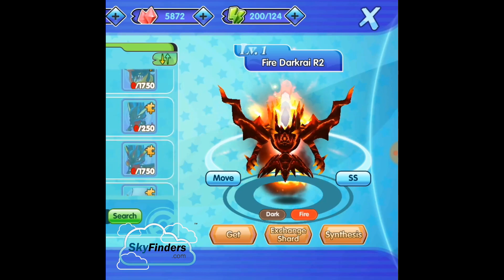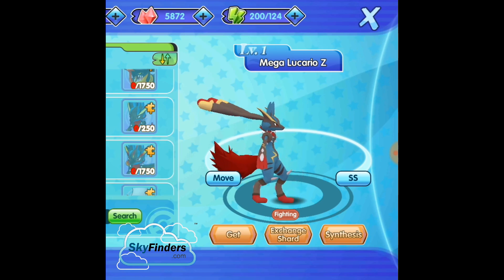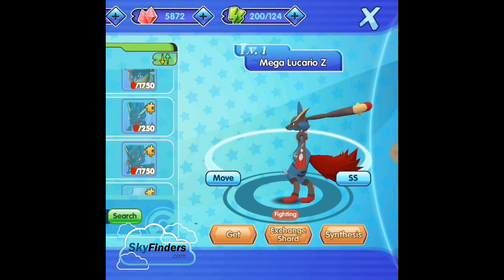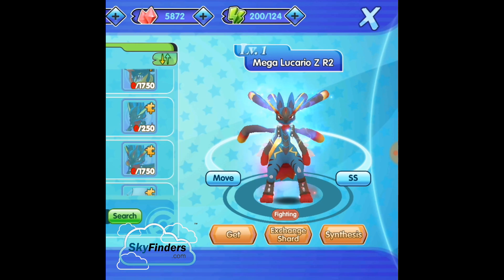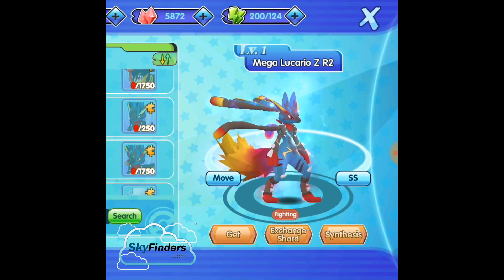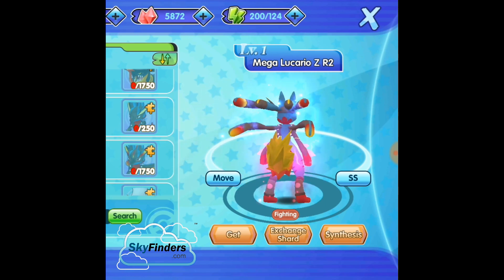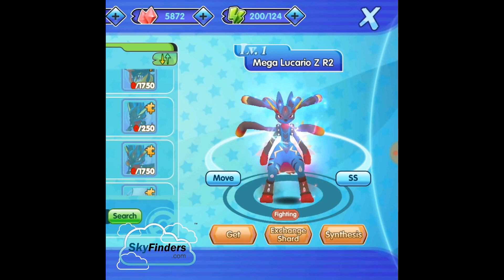Next is Mega Lucario Z, introduced in this version. Mega Lucario is still a Fighting type — they didn't add any fusions for this Pokemon. It's an R2Z evolution. This Pokemon is Fighting type and extremely powerful and popular. It's powerful against Dark type and Ghost type Pokemon, basically especially against Dark type.